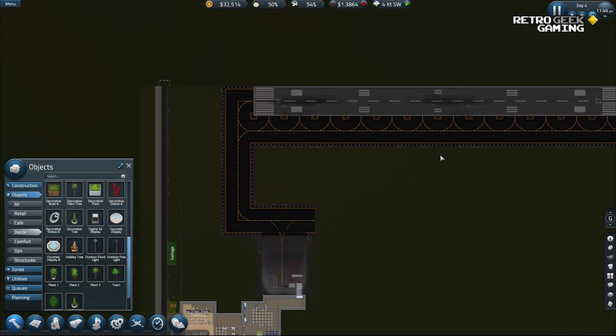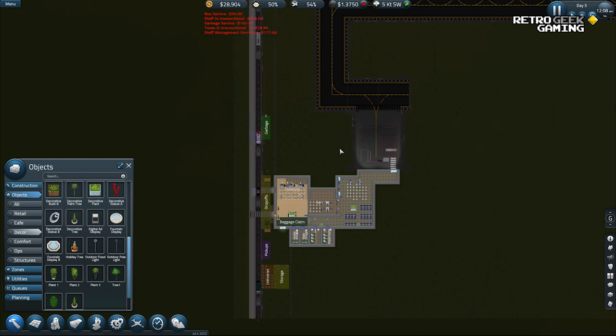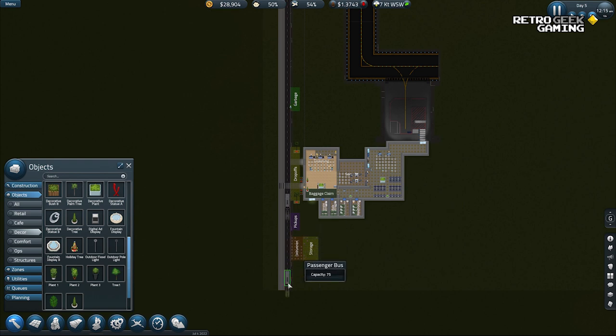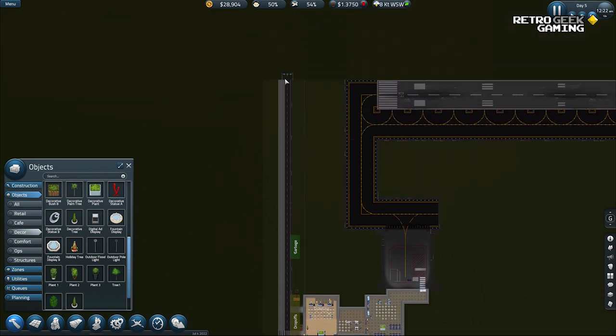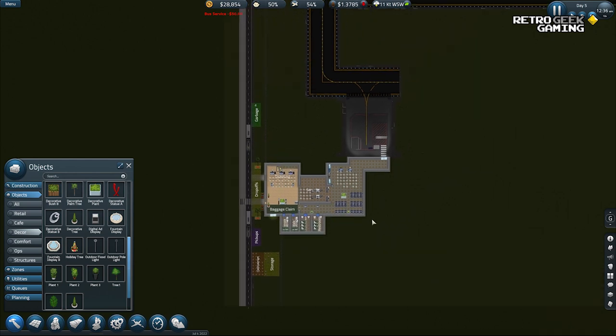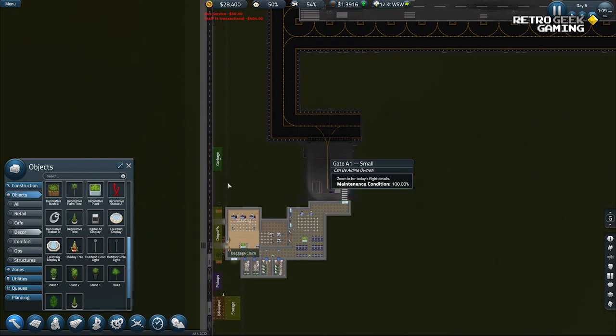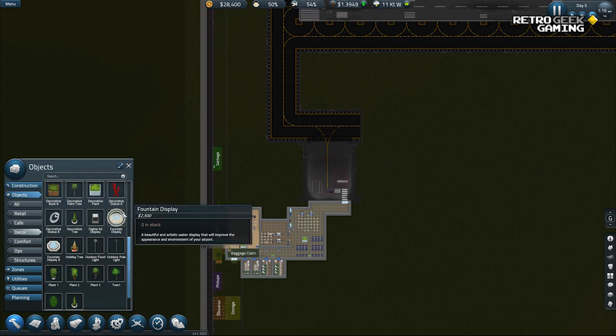I wonder if we can do something about that. This game has so many advanced things that we are not seeing even 2% of what the game offers. Did you see that? There was like a police truck or something. We can have multiple roads, parking lots, cafes and lots of shops, different gates, fuel services, and like sell our own fuel.